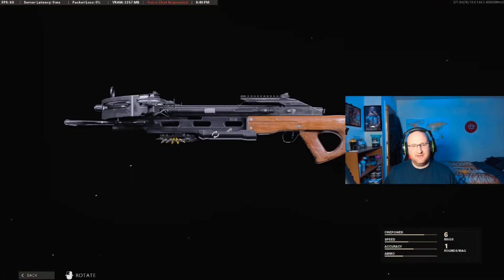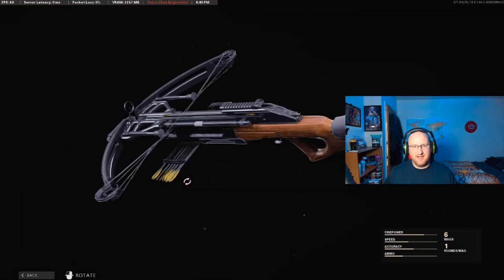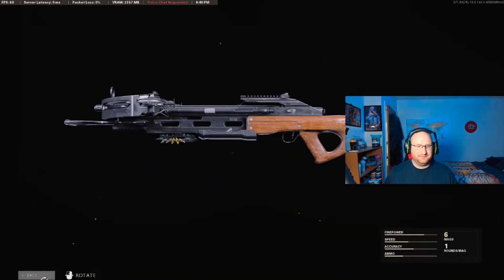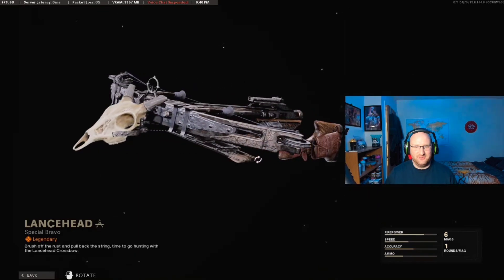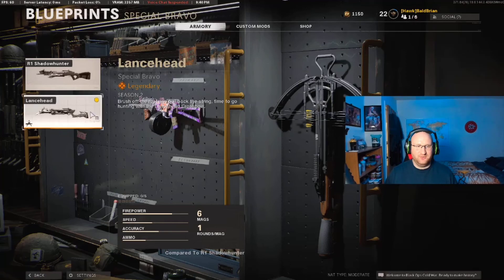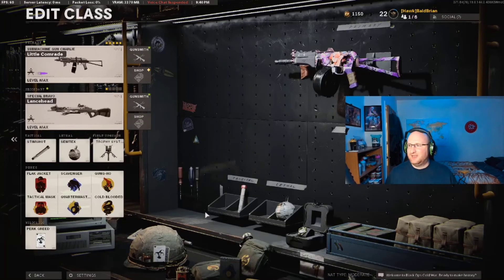This is my favorite gun right now — it's one-hit kill, I love it. I use it on Nuketown, Sticks and Stones playlist, and some of the bigger maps, though it's a little bit harder there. This is like a medium to close range gun. I actually have one of the skins — this is the Lance Head attachment, it's got a skull on the front. There's only one attachment you can put on here and that's the optic; I just use the quick dot LED.